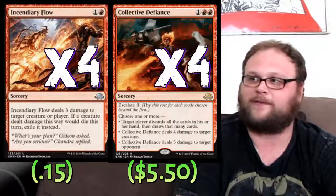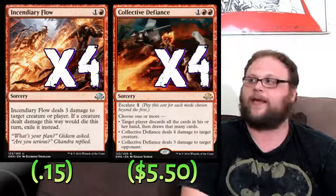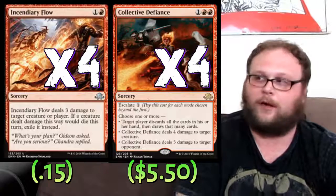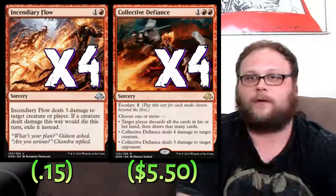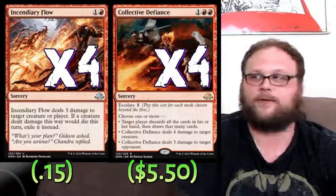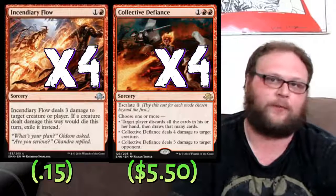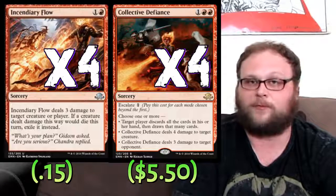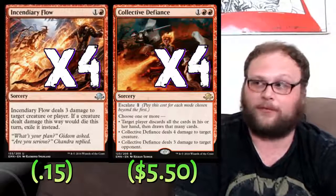We're playing four copies of Incendiary Flow and four copies of Collective Defiance for burn. Collective Defiance might be something you want to pay five mana for, but it doesn't cost five. Incendiary Flow is super important for the early game — got to have action on turn two. It's also great burn that can put us in reach of winning or deal up to six with Gold Knight Castigator donated. And Collective Defiance just does it all: hit them to the face, kill one of their guys, or discard and draw. A lot of people are waking up to how good this card is across multiple decks.